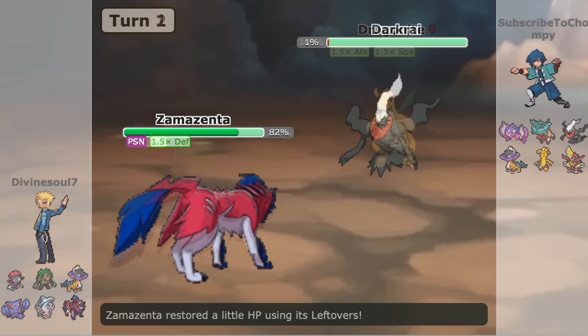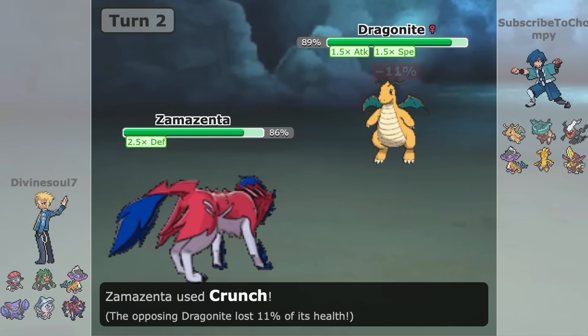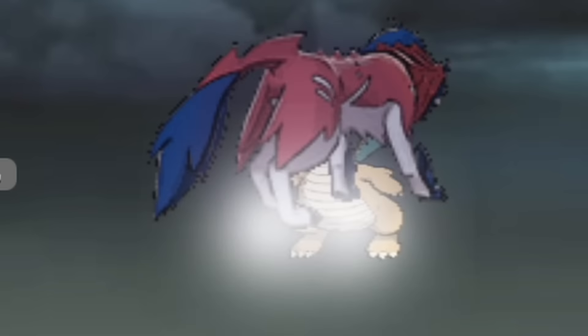Furthermore, it can also outrun another threat in Adamant Dragonite even with one Dragon Dance up, which is pretty huge — unless it's just spamming Extreme Speed anyways, to which I guess oh well.